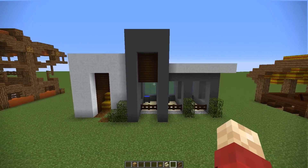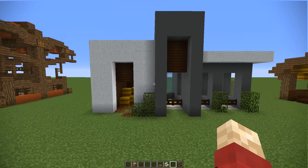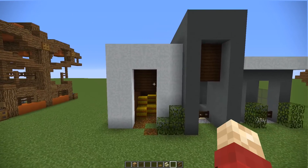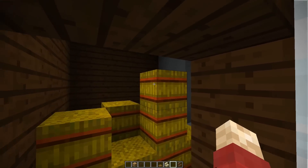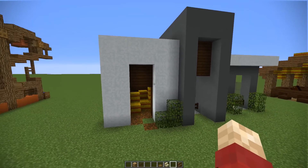Next up, we have a modern house design. Obviously, if you took all of these and added proper walls in, this could double up as a modern house itself. But I wanted to keep it in line with that stained clay, snow, and wood design, and just open it up to make it into a stable.